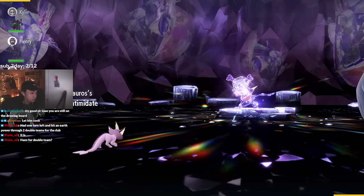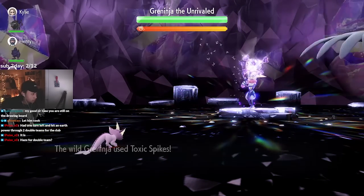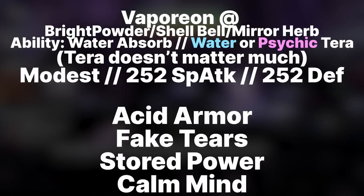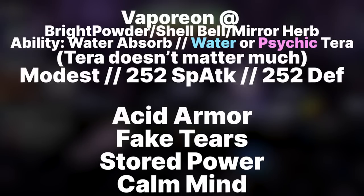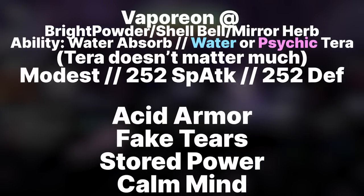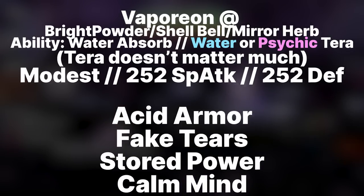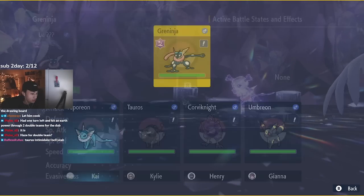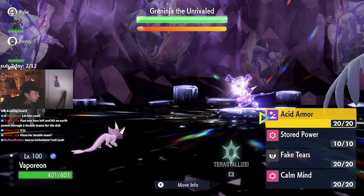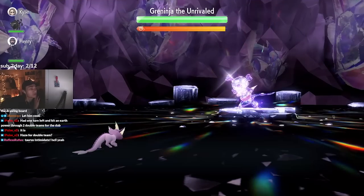Next up is Vaporeon, which uses a very similar strategy to Slowbro. The key difference is that Vaporeon gets Fake Tears. The item choice is either Bright Powder or Shell Bell. Bright Powder reduces your target's accuracy — and with Water Absorb, Vaporeon can't take damage from Hydro Pump and takes very little from Ice Beam, leaving the AI to mainly use Gunk Shot, which is only 80% accuracy. Bright Powder lowers that by about 10%, so it's a luck-based option.